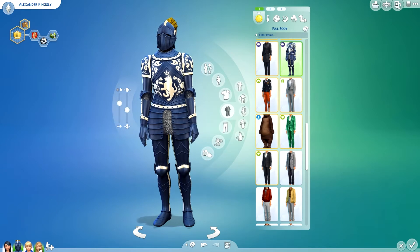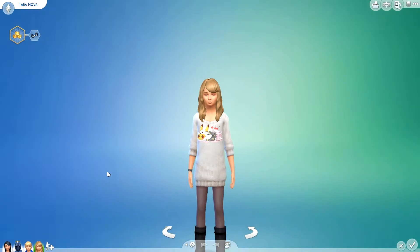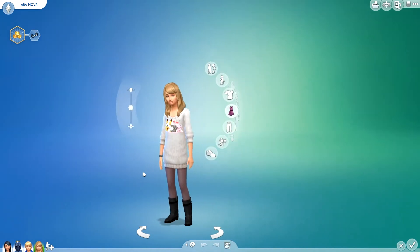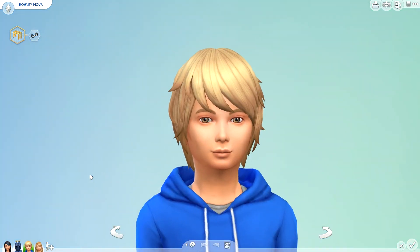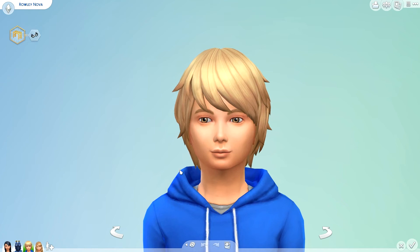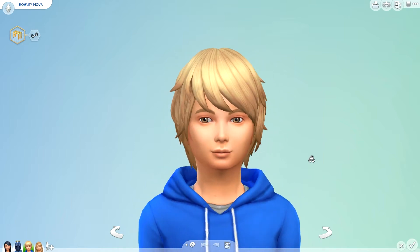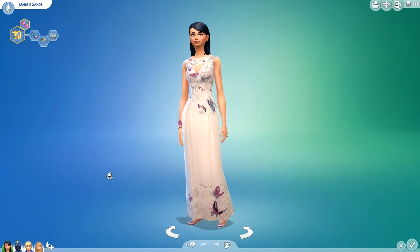I literally took her, plopped her in here, and made her into a guy — that's what he looks like. I think Alexander Kingsley looks quite nice, and I put him in that silly knight costume from Get Together because his last name is Kingsley. I also made my sim self as a child — I've made my sim self before, it's my thumbnail on YouTube. And then I made my brother, my real life brother. His name is not Rowley, but I thought it was a cute name and it kind of suited him. He's actually a teenager now but it had a lot of likenesses. So that's my model family.